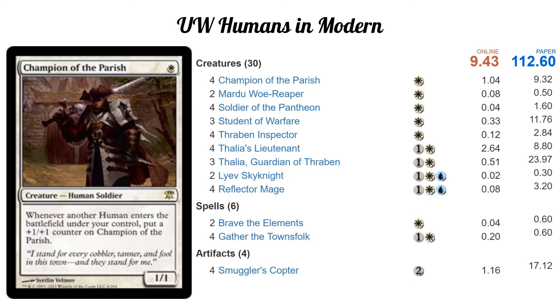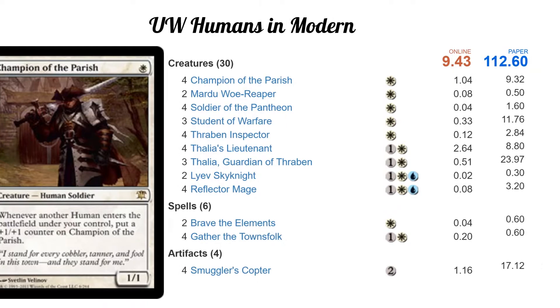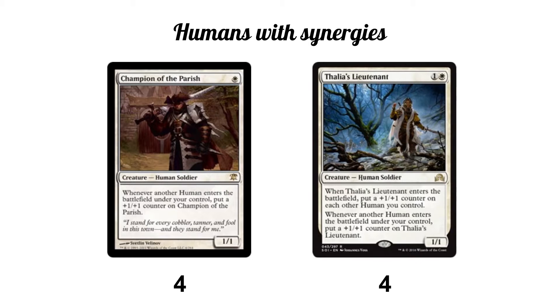I chose Champion of the Parish as the highlight card because it's the biggest human synergy — it gets big really quick. A lot of times you're swinging for three damage on turn two. The only two things that really make it a humans deck are Champion of the Parish and Thalia's Lieutenant. Champion gets a +1/+1 counter whenever a human enters the battlefield; Thalia's Lieutenant does too, and when it enters it also puts a counter on any humans you already control. These guys can become big threats very quickly if your opponent doesn't have a way to deal with them.